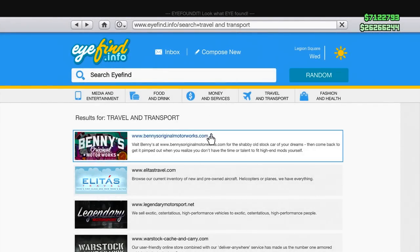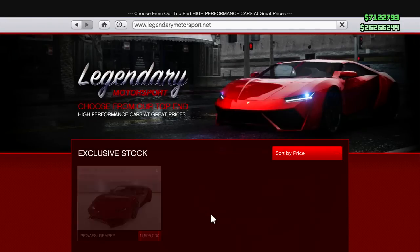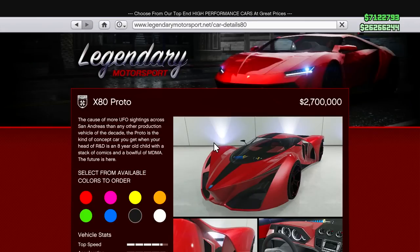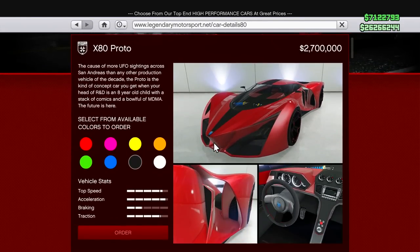Hey, how's it going guys? Mr. Boss for the win here, and in today's Grand Theft Auto 5 video, I'm going to be doing a speed test comparison of one of the brand new supercars that was just released in Grand Theft Auto Online, the Grotti X80 Proto.